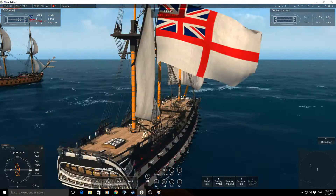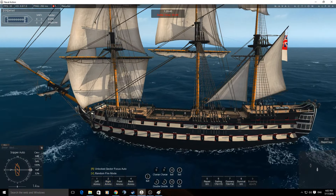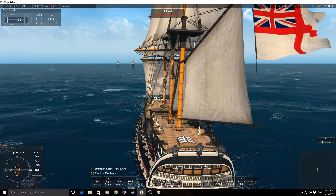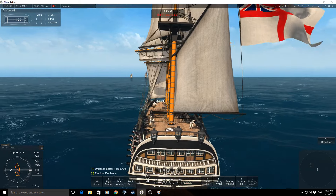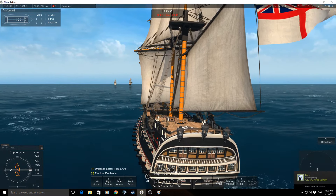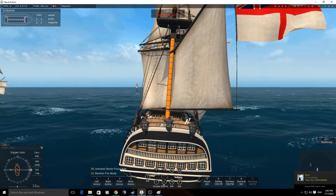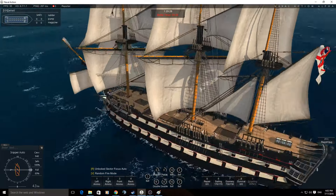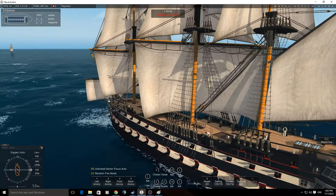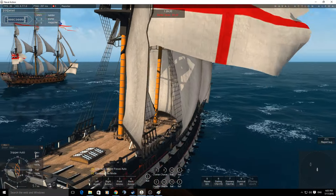I'm just going to put double charge in. I've got the new Officer perks - we want to do some extra damage. The Pavel is an interesting ship. She's a second rate, and she sits really well between the Bellona and the Victory. Very strange gun layout - it has just two guns on these top decks here: six pounders, which is a bit weird. You can swap them for carronades.